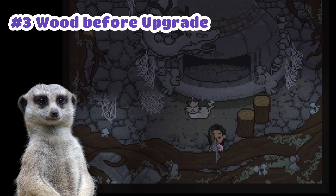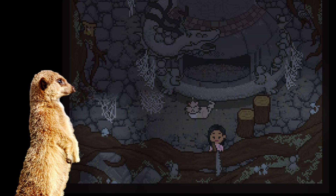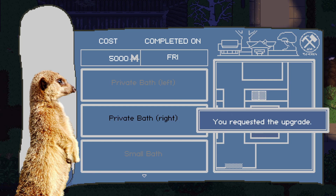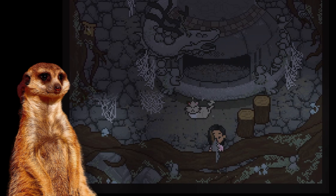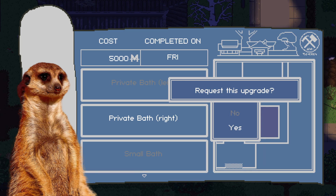Number 3. Since I mentioned the wood thing earlier and how it's important to hoard it, you might also want to cut all of the wood first until you max it out every day if you're planning to upgrade an area in the bathhouse. This is because you wouldn't be able to open for business when Fei is working on the upgrade, which means that you would lose a whole day. Just cut the roots until it stops giving you wood and then you can head over to Fei to proceed with the upgrade.